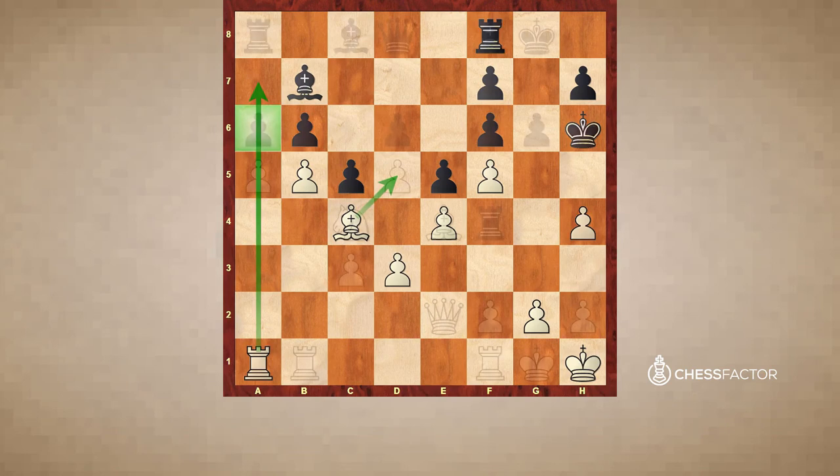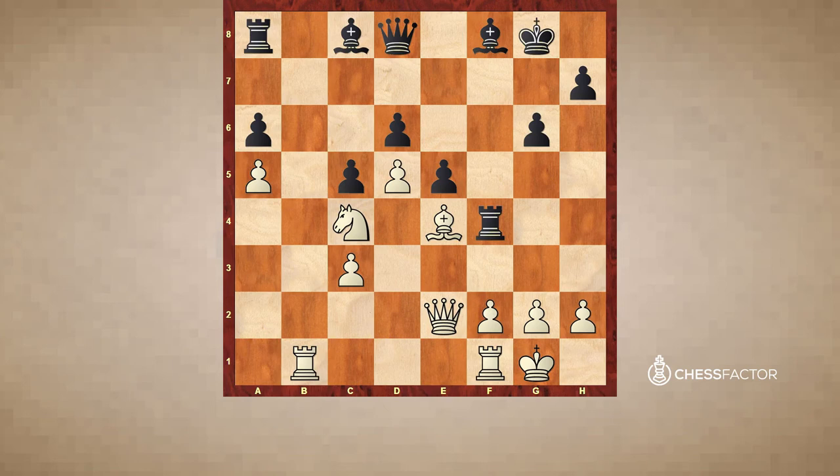Let's have a look at the next example. This position is taken from the game between Yusupov and Myles. White starts with a very wise decision: knight to b6, attacking the rook and the bishop, forcing the rook to move. After that, knight takes c8, queen takes c8, and rook to b6. White simply exchanged black's light-squared bishop, which could have been potentially quite useful for black — for example, playing bishop to f5 to fight for a central square and try to exchange white's very powerful central bishop e4.